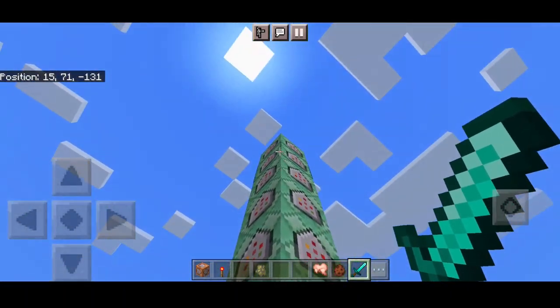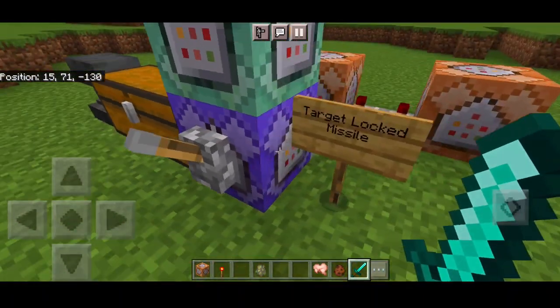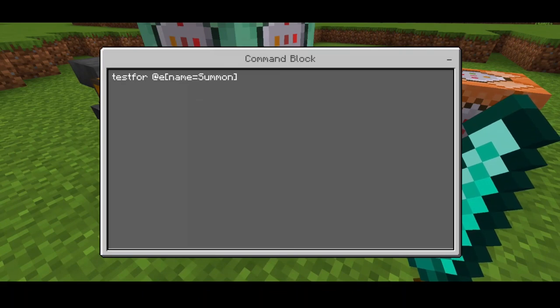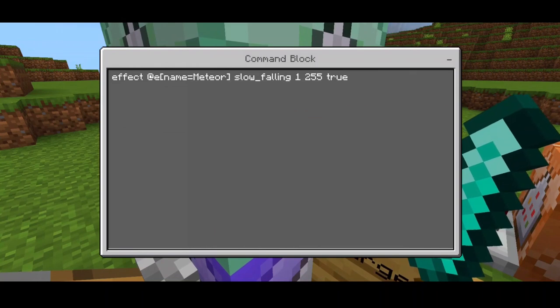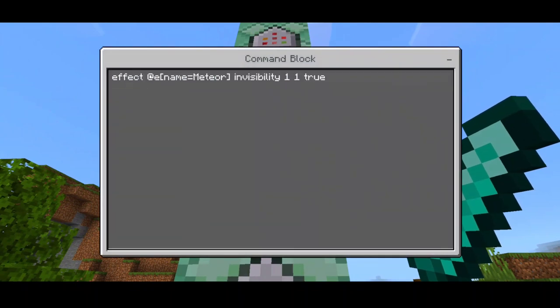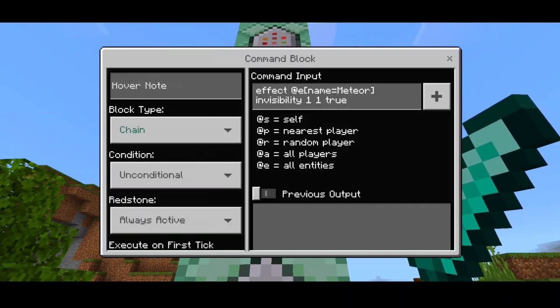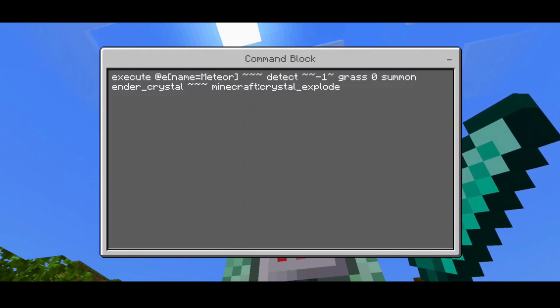Let me show you the commands. The first command block is a repeating command block. I put testfor @e[name=summon], which detects the renamed item we drop. Then: effect @e[name=meteor] slow_falling 1 255 true — set to chain, unconditional, always active. Next: effect @e[name=meteor] invisibility 1 1 true — chain, unconditional, always active. Then another chain command: execute @e[name=meteor] detect tilde tilde-1 tilde grass 0 summon end_crystal minecraft:crystal_explode — so whenever the armor stand named 'meteor' goes near grass, it summons an explosion.